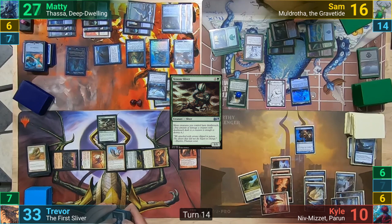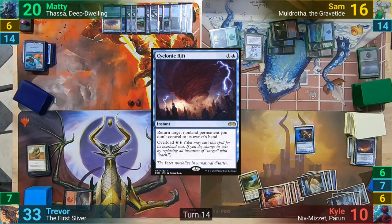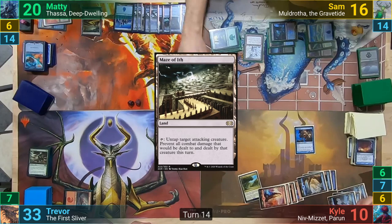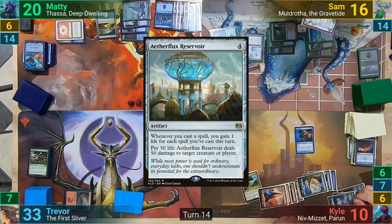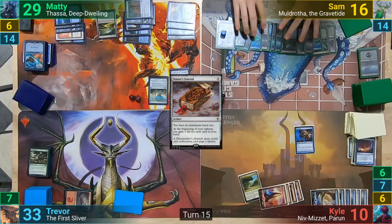Moving to combat, Trevor hits Maddy with the first Sliver for 7 Commander damage. He then passes, and at the end of turn, Kyle overloads his copy of Cyclonic Rift. Maddy draws for turn and recasts his Sol Ring. He plays a Maze of Ith and casts Sapphire Medallion once more. He then casts the Aetherflux Reservoir and recasts his Heraldic Banner, naming Blue and gaining 4 life from the Reservoir. He then plays out Arcane's Journal, gaining 5 more life, and Maddy passes.